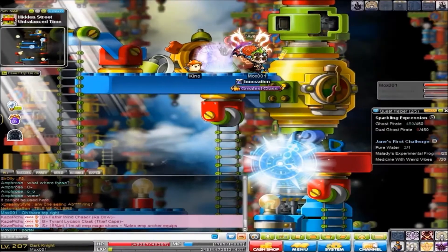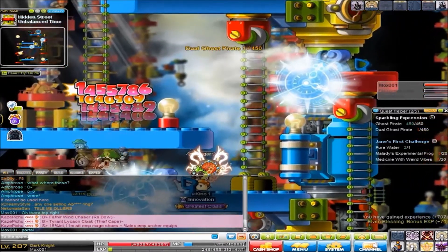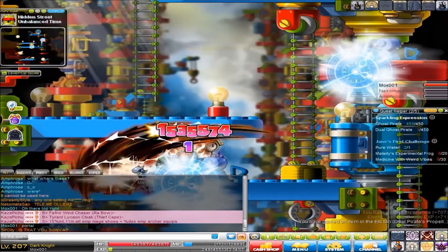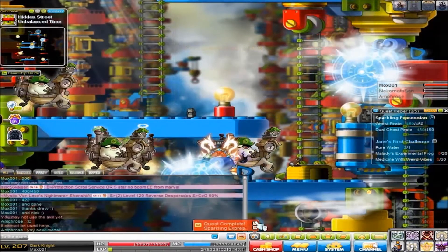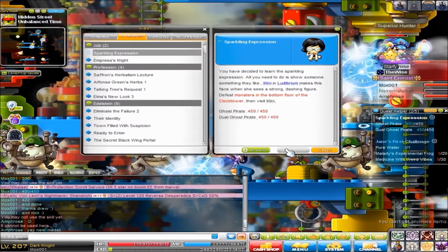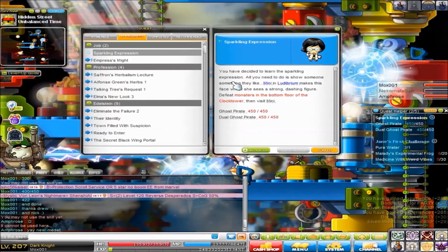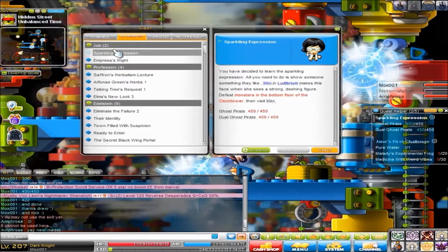And then we're going to move our way over to dual pirate thingamabobs. Once we finish killing all these monsters, having some friends tag along makes things a little bit faster, which is always good — especially when you have an awesome loony friend.